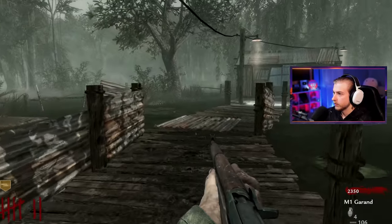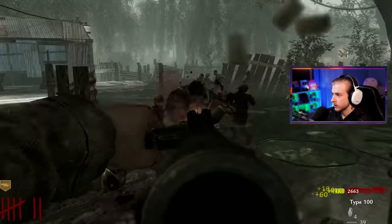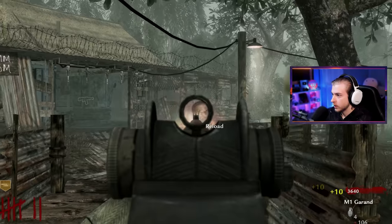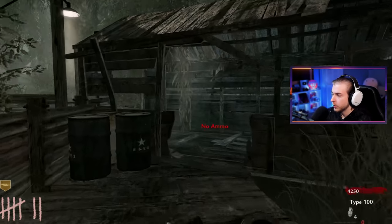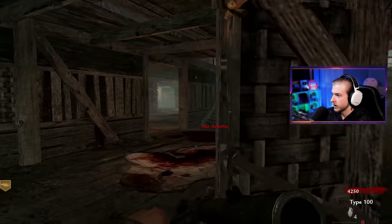We got a nuke — I'll grab that in just a second. We got one more zombie to take care of. Perfect, let's nuke the rest. I'm going to hit the box for a replacement on our Type 100, and then we'll work our way over to try to get a different perk. What we got? Ray gun, please. Not quite — the FG 42. Not bad.